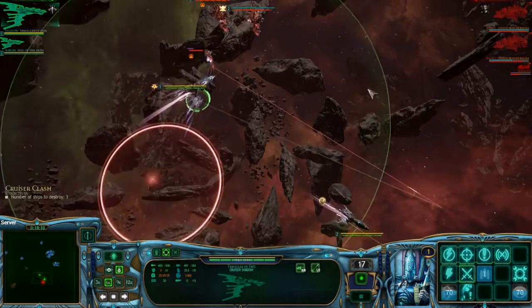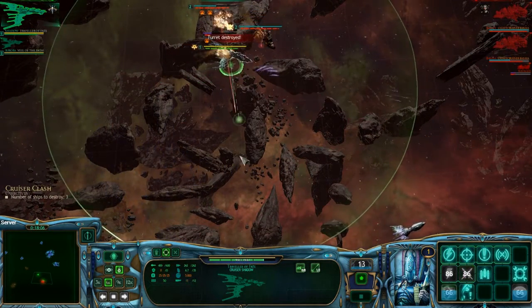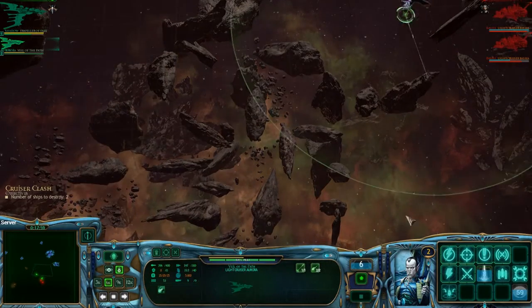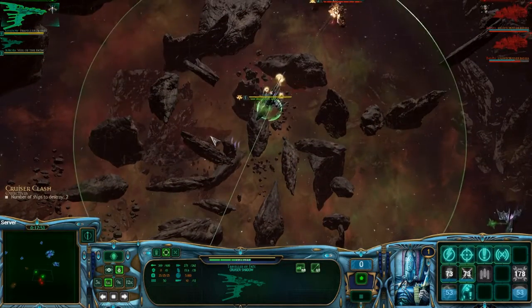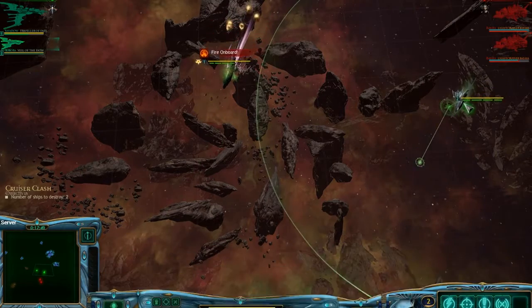I'm going to have to just get out of there. I'm going to bump into an Escort, but it's just an Escort — keep moving. We did get a boarding there. Did blow up his Escort, which is good. We're getting boarded in return, but that's fine. We lost a weapon — our torpedoes — that's our only good weapon on this stupid thing.